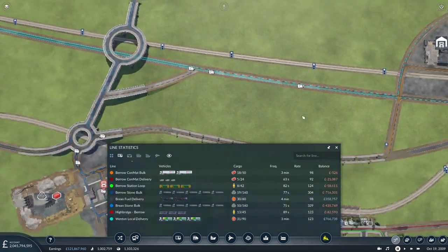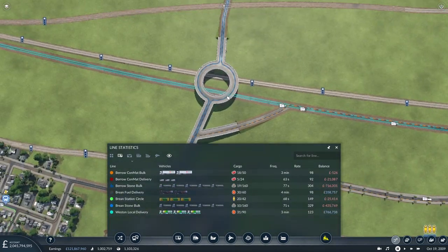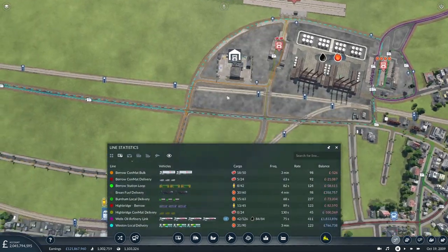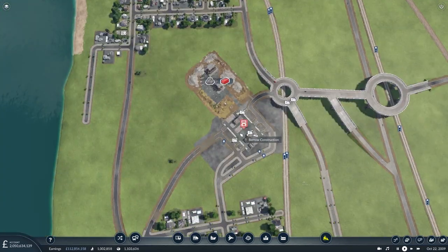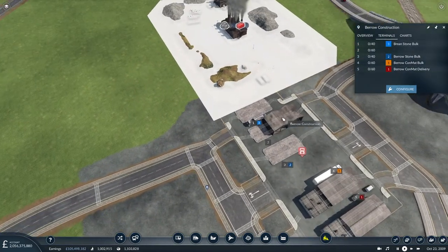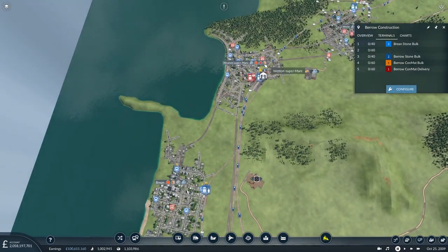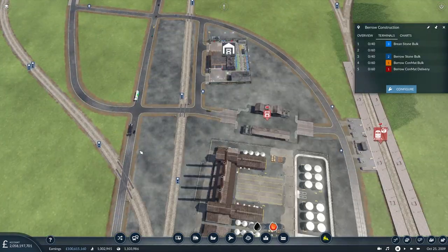So we've got the light blue route which is the oil going straight through under the roundabout. We've got the orange line which is the conmat coming out from the brick factory. It delivers it to the station there, and it means I can now set up a truck route. We've actually got a spare platform here which isn't used, and I've reconfigured it slightly so we've got some storage space. Weston-super-Mare now wants goods - and that's in addition to the bricks. Good.